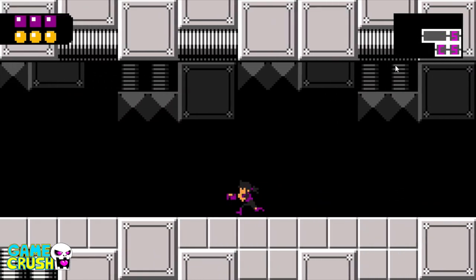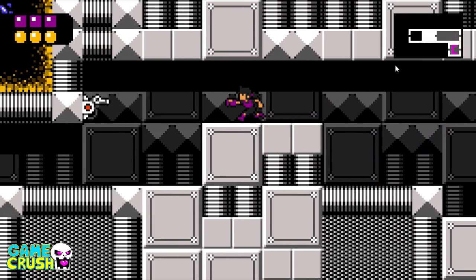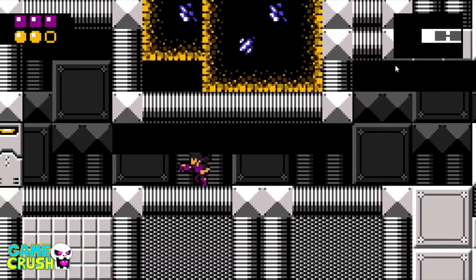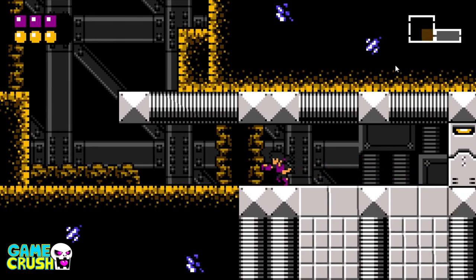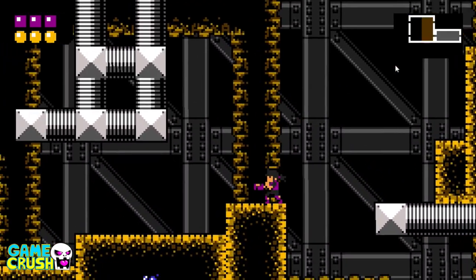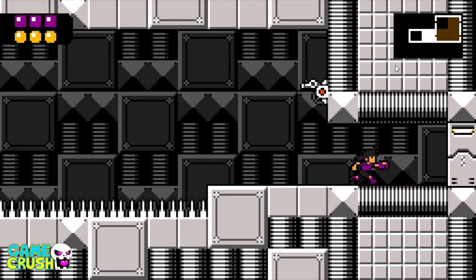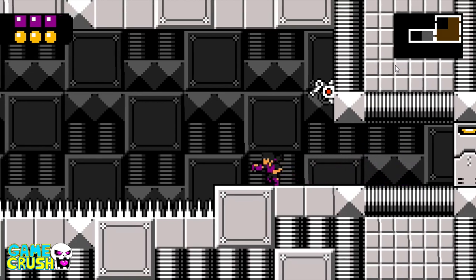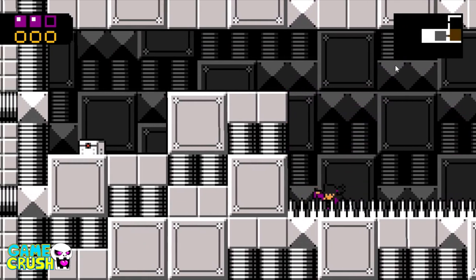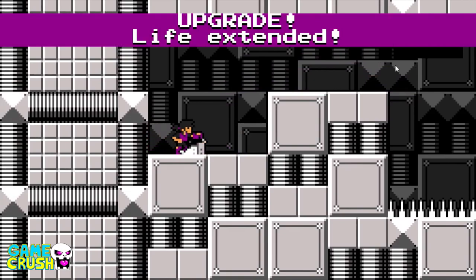From a design standpoint it would have been great if the second door was locked — they opened the first one just to lock the second one. Change in music, change in enemy colors. They're not stronger — that's plush material right there. Can you aim up? No — it's left and right shooting only. I guess that's something to do with the strategy. Life extended! I got a life upgrade.